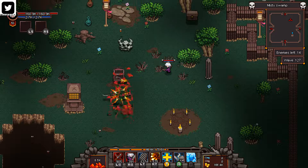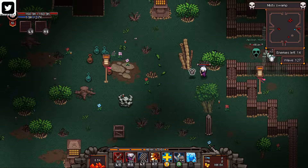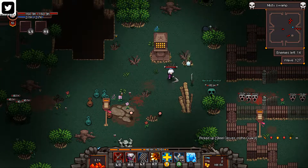Hey, what's up everybody? Scott here. Welcome back to another episode of Hero Siege. We are doing Act Five, Level Two, Misty Swamp.